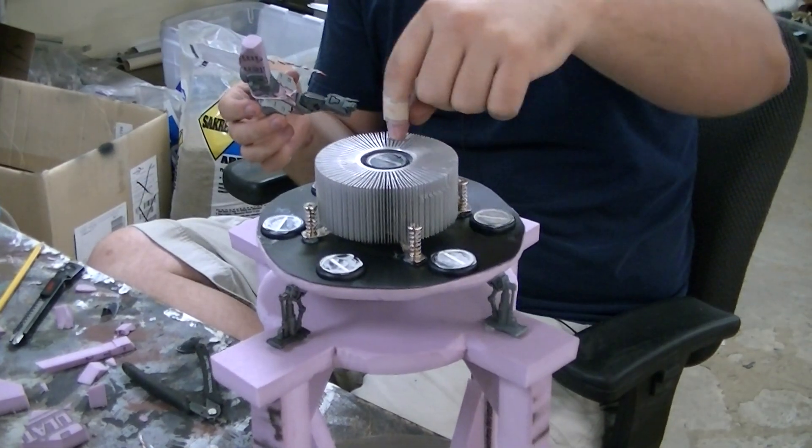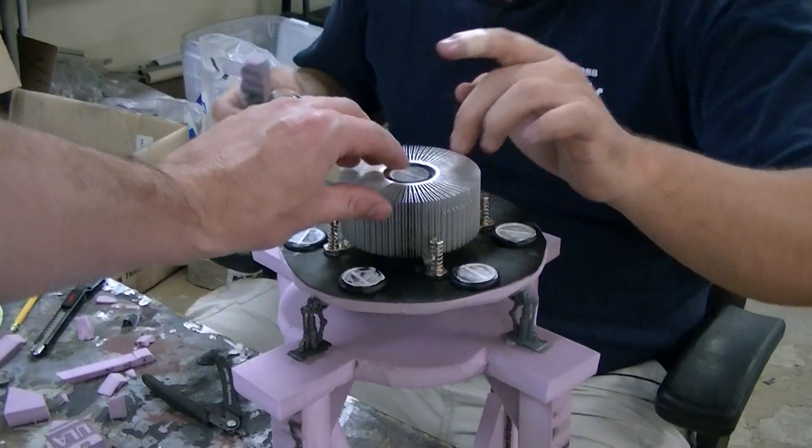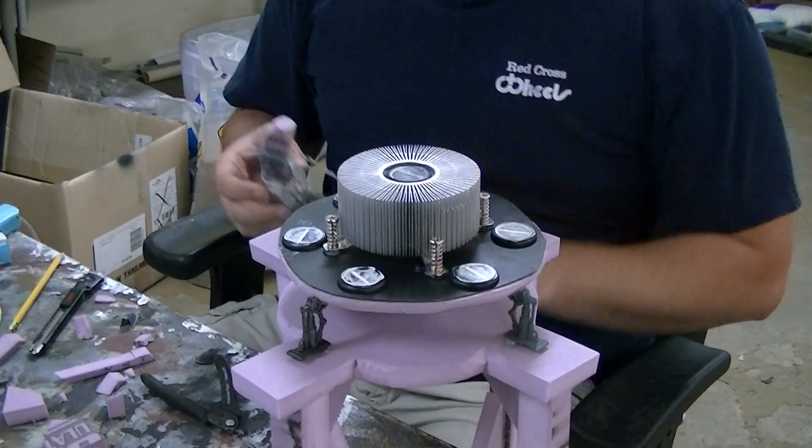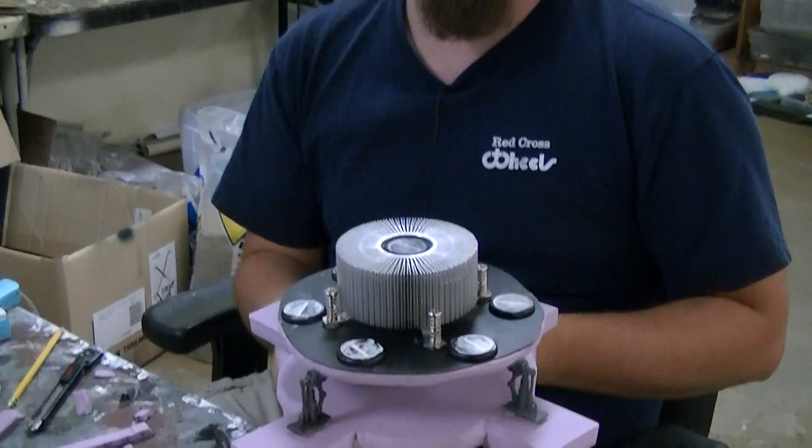You've got sort of like a generator up here. Where did you physically get this piece from? This must be from something real. This is a computer heat sink, I believe. Like a big, huge electrical thing. So I've got a lot of electrical bits that are going to go into this set — I've got a whole bunch. Good thing we didn't throw away those TVs.